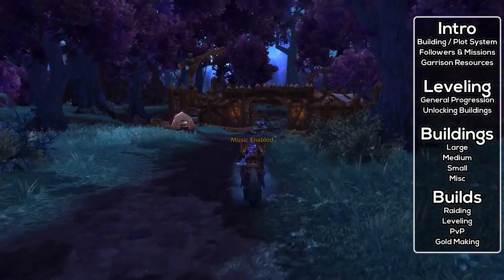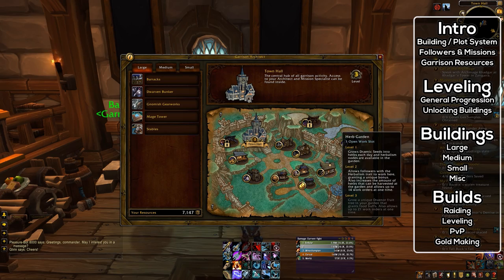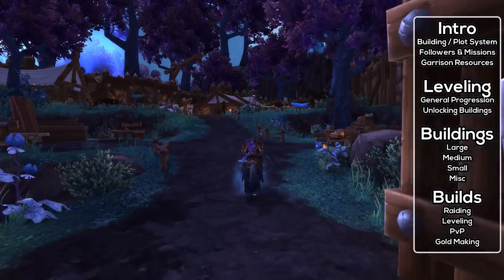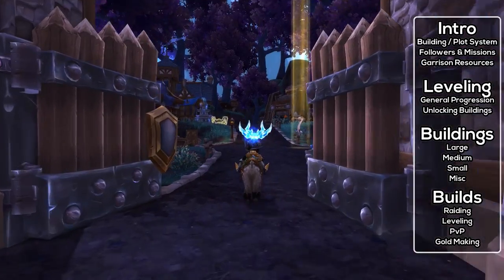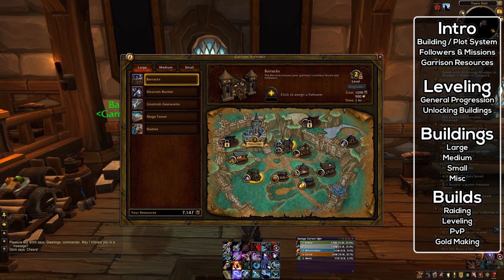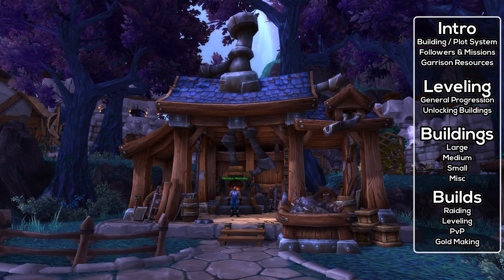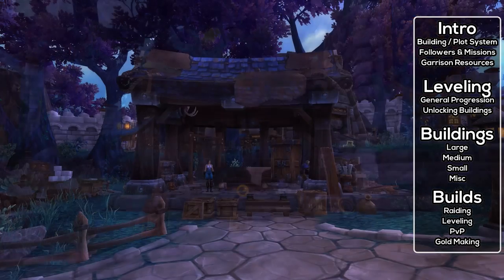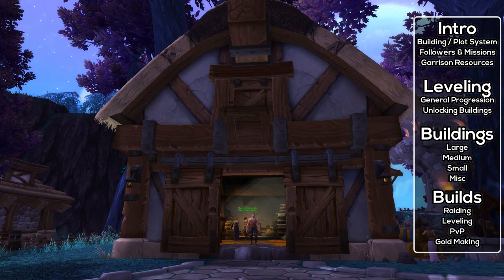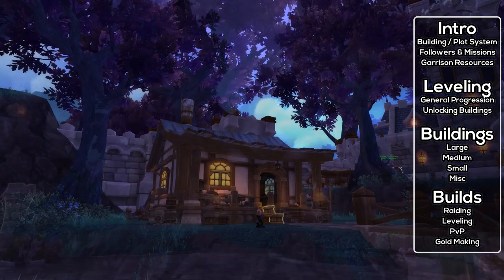The Garrison itself is basically your own personal fortress, and it has a number of slots for various buildings, each of which will have a unique effect. The Garrison starts at level 1 and can be upgraded to level 3, with each level giving access to additional building slots. The buildings themselves also start at level 1 and can be upgraded to level 3, with each upgrade giving new content and perks. There are three different kinds of building sizes: small, medium, and large. A building can only go in its matching plot size.